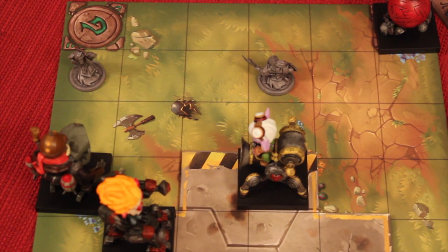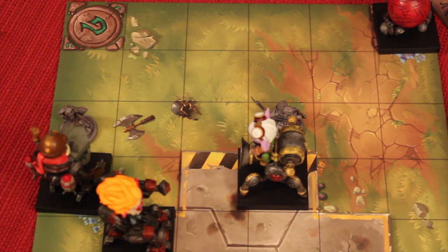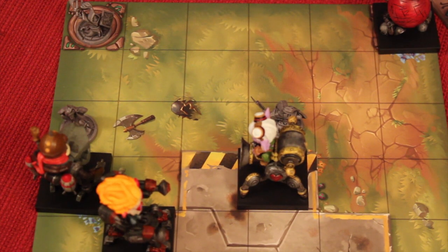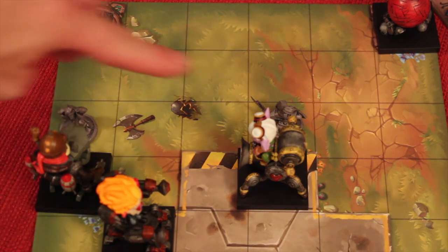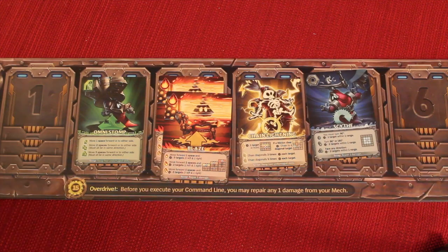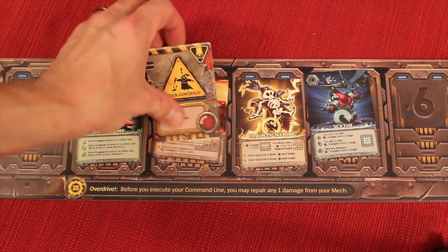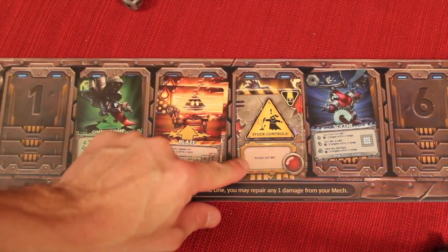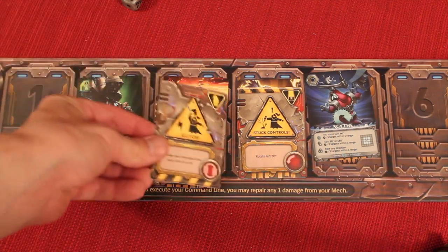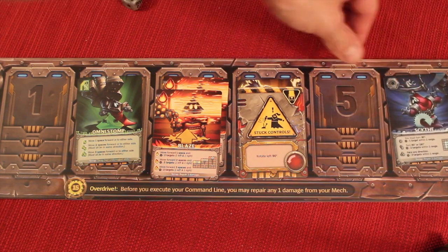After everybody's executed their command lines, you go to the minion stage. All the minions move, and they move differently according to the scenario and what they're trying to do. After they move, they spawn new minions in different spots depending on the scenario. Then the minions attack adjacent in every area. You get to take a damage — some damage cards make you roll the die to see what slot it goes in. This covers up a slot, so every time you reach that spot in your program, you'd have to rotate left. Some damage is one-time and then gets discarded, like reordering your command line or swapping slots five and six.